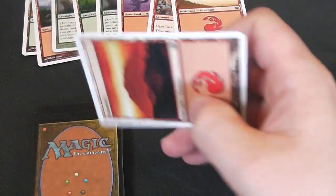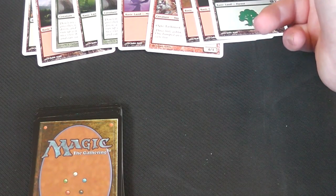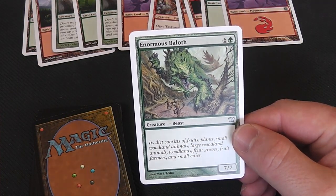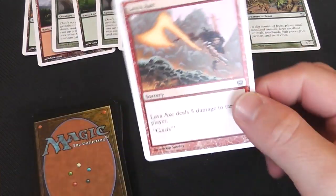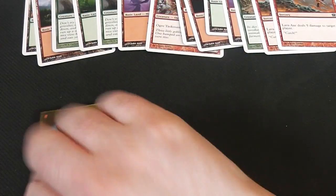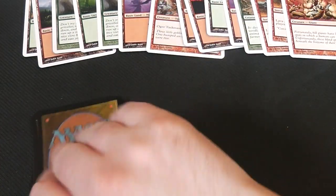Then we're getting into land again — getting a bit mana flooded now, guys. But I suppose that's turn one, turn two, turn three, depending on if you're going first or second. And then we're just getting really mana flooded. And then a seven-drop — an Enormous Baloth! Seven-drop for a 7/7. God, I love green. And then a Lava Axe — five damage for four to five mana, one red. And then another Lava Axe. Then a Hill Giant, which is a four-drop for a 3/3. Amazing art — I just love this 90s art.